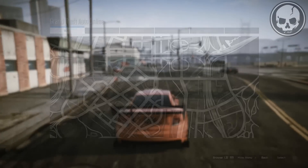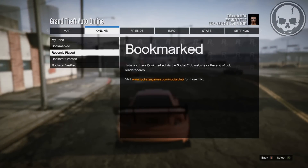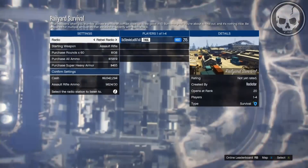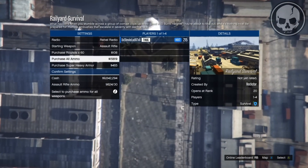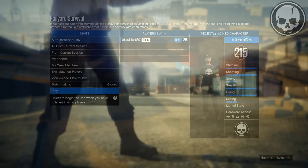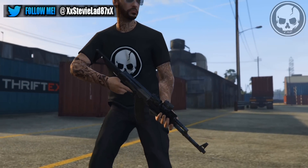To get the ball rolling, you want to load up the survival mission Rail Yard. Go to Jobs, Host Job, Rockstar Created, Survivals, and then scroll down to Rail Yard Survival. Once you're given the option to purchase ammo or armor, go ahead and do so if you need it, then confirm all the settings. You can invite friends or do it solo — I recommend solo because you get more RP that way.